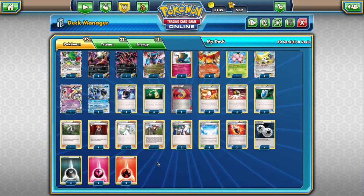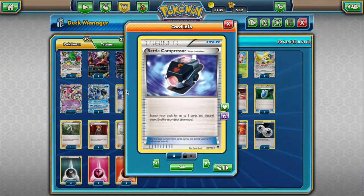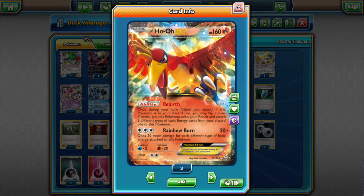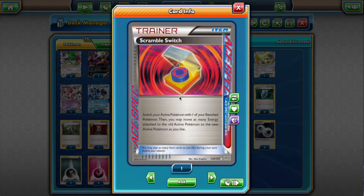That's all the Pokémon — there are 15, but we repeat some Xerneas and Ho-Oh because they're so important. As far as items go, we start with four Battle Compressor — one of the most important cards in the deck because it allows us to accelerate the Ho-Oh EX. Another very important card is Energy Switch, which lets us make use of the energy we accelerate with Ho-Oh EX. One Scramble Switch is the Ace Spec of choice — it's very useful in the deck.